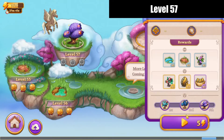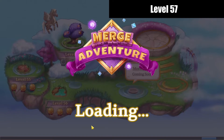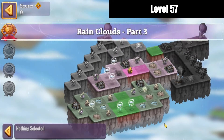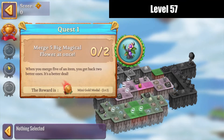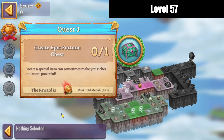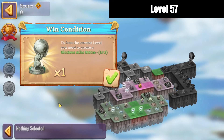Hello, Zucura here! Let's check out level 57 of Merge Adventure. Rain Clouds Part 3 quests: merge five big magical flowers at once twice, create mystery tree twice, and create epic fortune chest once to complete it.